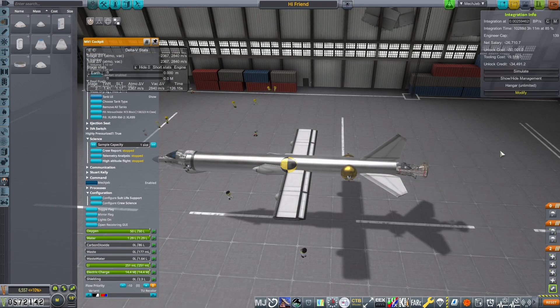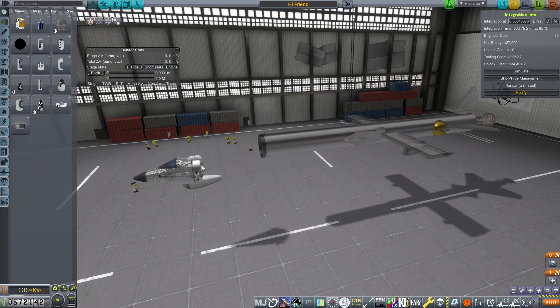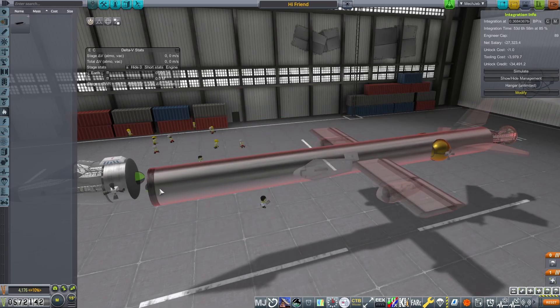We throw some parachutes on the center of mass to help us land softly. We also throw a parachute on the cockpit because we have it attached to a decoupler, so in case anything happens, we can eject the cockpit and save our pilot.